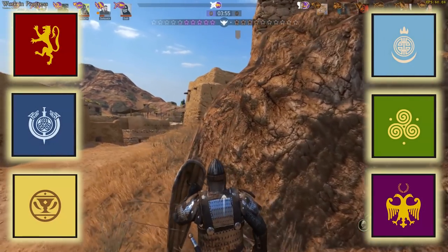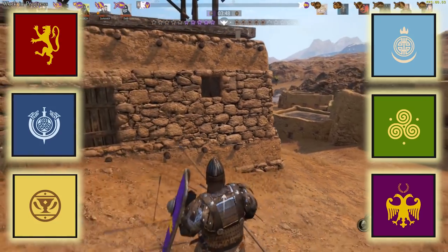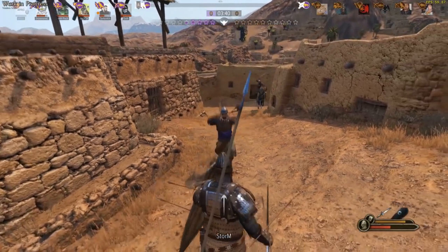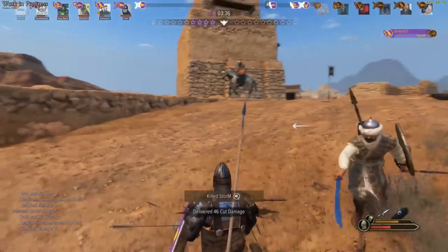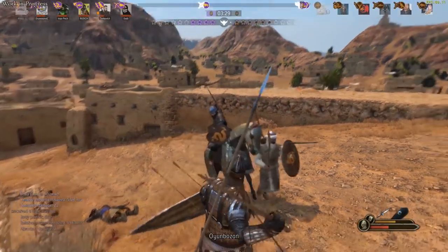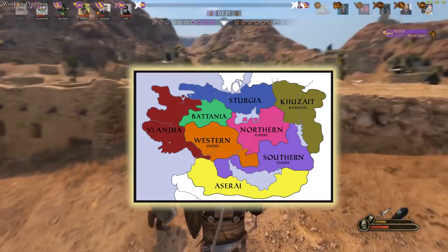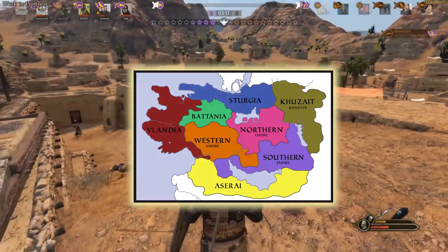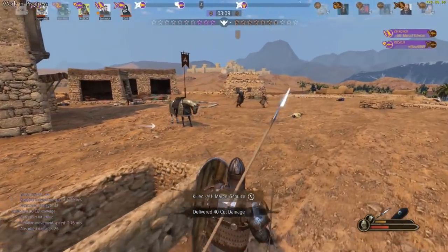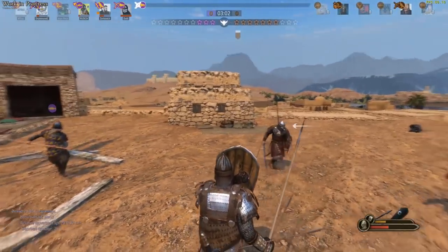So there you have it — all the factions in Mount and Blade 2 Bannerlord, coming out in March 2020 at least in early access. Hopefully this has introduced you to the six factions a bit more and will help you choose which one you're going to play as for your very first campaign in March 2020. Of course, like I said, this is in beta so do expect some of these things to change by the time it comes out. I'll also link some of the dev blogs and wiki stuff I used to formulate this guide, one of which you may find interesting — the map of Calradia, so you can see where all the factions start and who they're going to have to deal with. This is one of my first Bannerlord videos but there will likely be many more — I hope you've enjoyed this, thanks for watching.